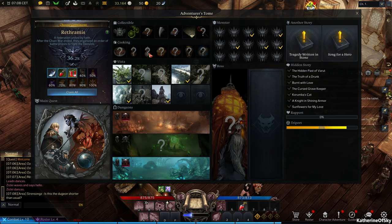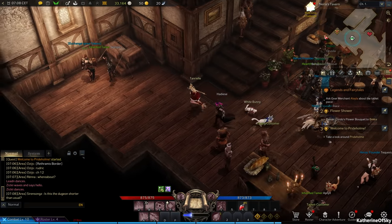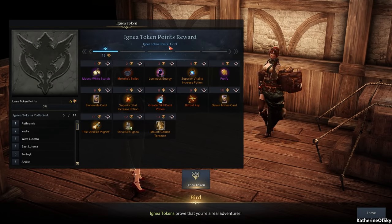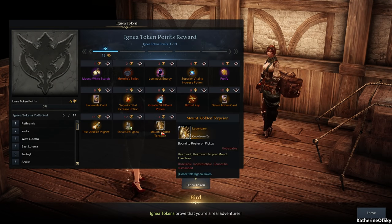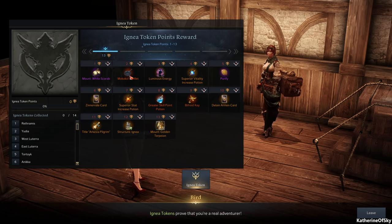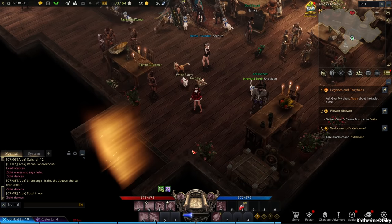I'm apparently 36% done with Rithranas after about half a day playing here. There are many continents with many things to look at. There are also special vendors — this one sells things like Ignia token rewards, a white scarab mount, Mokoko skillet, luminous energy, and other items. These vendors change their stock frequently and some items are very end-game.